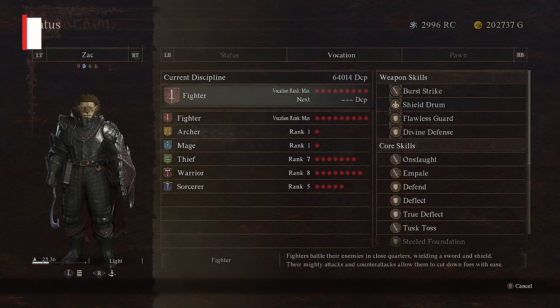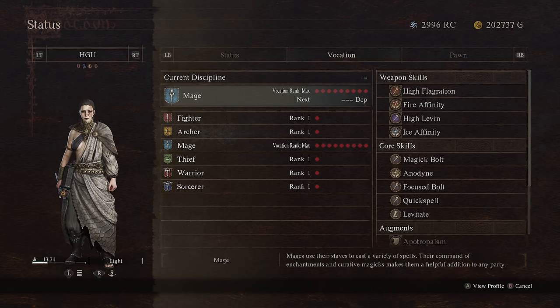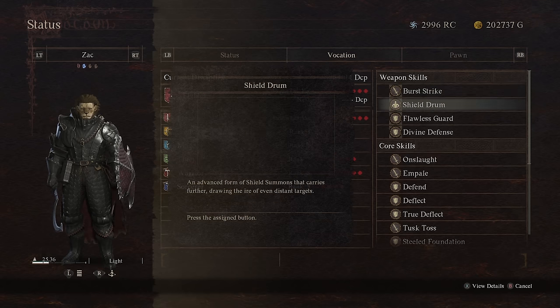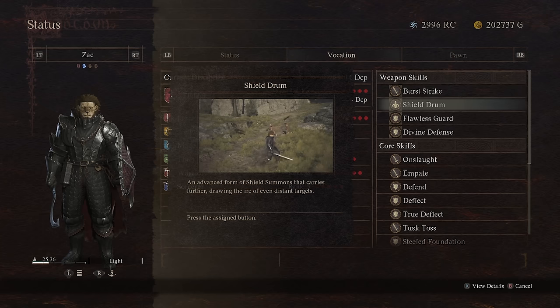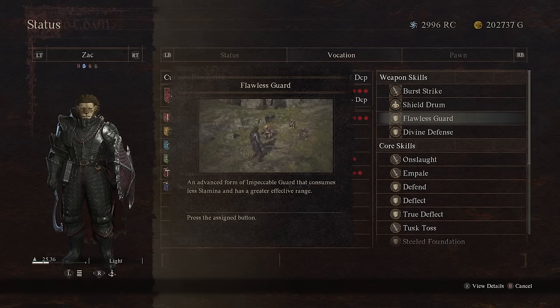For pawn synergy you always want to make sure you have three things: a tank on the team to pull aggro and open up more attacking opportunities, a support pawn to provide buffs and healing, and a pawn that specializes in ranged attacks. For example, I made my main pawn a fighter so he can grab the enemies' attention and stay alive thanks to the fighter's defensive capabilities. Equipping your fighter with skills like Shield Drum, Flawless Guard, Divine Defense, and Burst Strike will provide them with the tools to support the team and make it easier for you to attack.